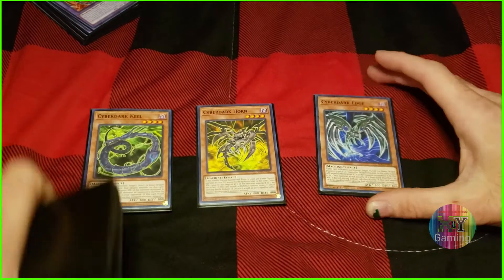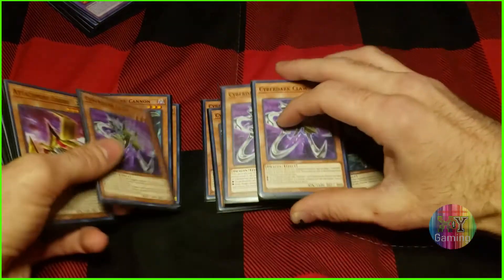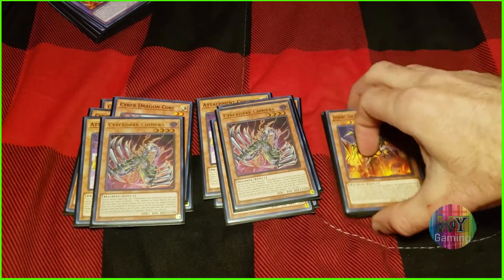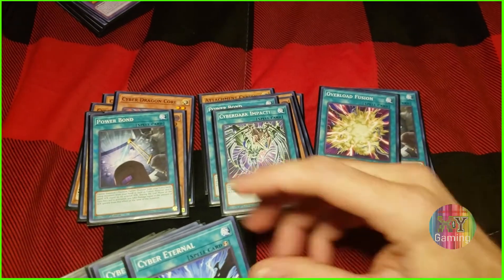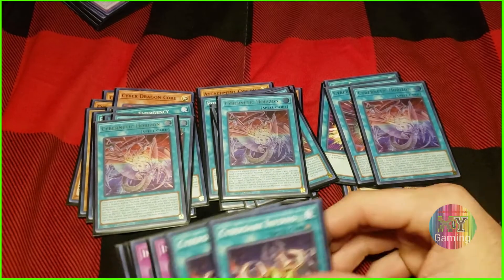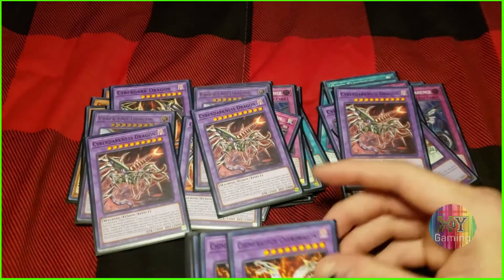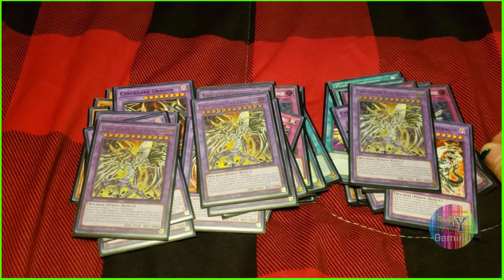So there's Cyber Dark Keelhorn and Edge — one of each — three copies of Cannon which is a great searcher, three copies of Claw, two Attachment Cybern, three copies of Cyber Dragon Core, one Napster, a Kaiju, and then two Cyber Dark Chimeras. For the spells we're running yes, really, three Power Bond, one Cyber Dark Impact, an Overload Fusion, Cyber Eternal, three Cyber Energy, three Cyber Dark Realm, three Cybernetic Horizon, two Cyber Dark Inferno, three Infinite Impermanence, and two Cyber Dark Evasion. The extra deck is three Cyber Dark Dragons, three Cyber End Dragons, three Cyber Darkness Dragons, three Chimeratech Dragons, and three Cyber Dark End Dragons.